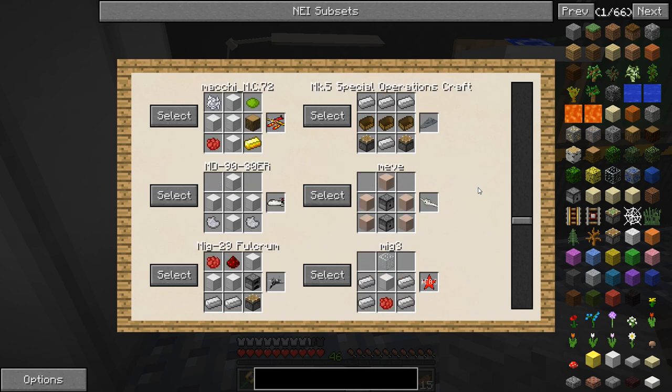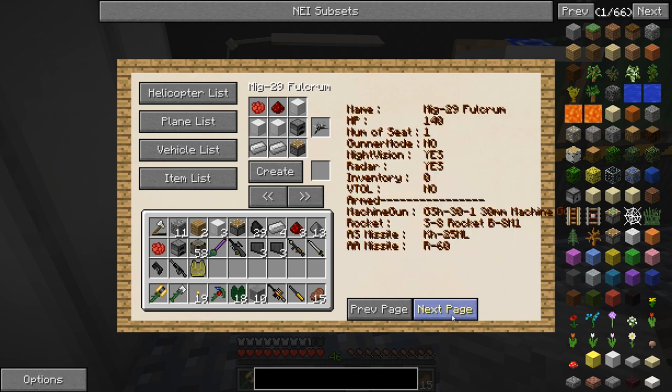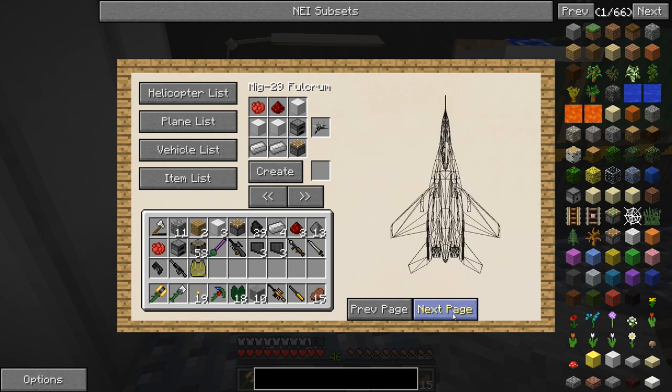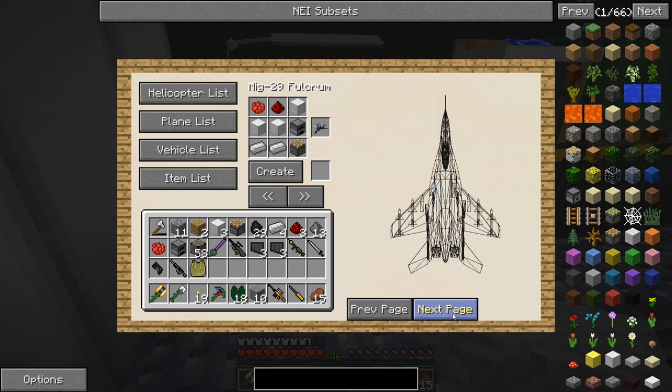So this morning I was waking up and I had a little idea. I got this idea from a dream I had - you know when you're waking up and you feel like you're still dreaming? I was in and out of consciousness and I had this crazy idea: I think I could create a top-down plane shooter in Minecraft with the mods that we have.